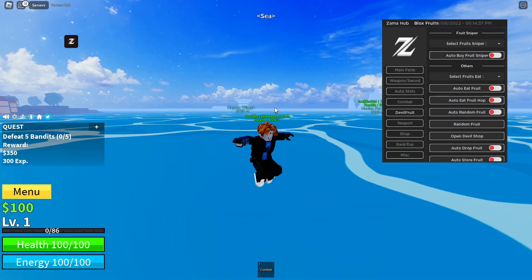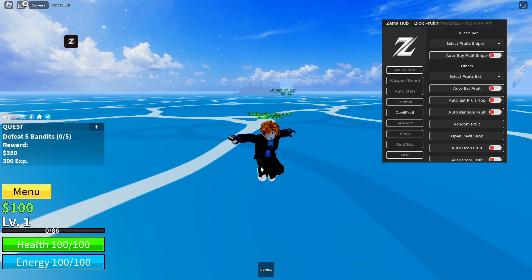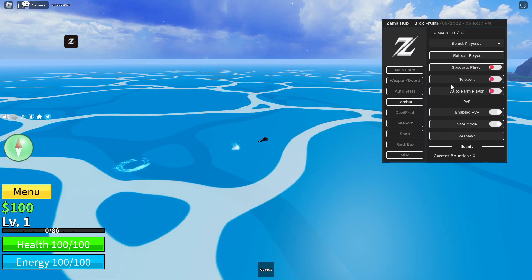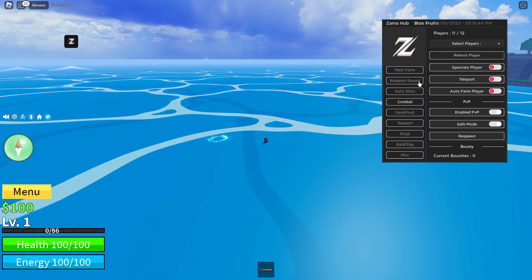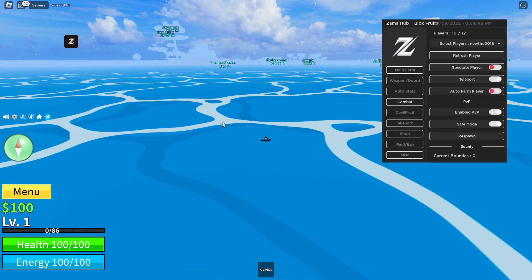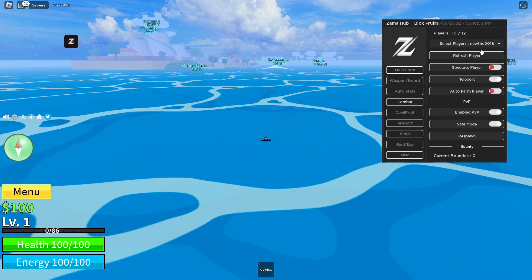Keep watching this entire video to the end because this is how you can hack in this game. As you can see, we can put on safe mode, enable auto PVP, and teleport to a random player. We can refresh the player list and then click teleport — we're going to be teleporting to a random player.